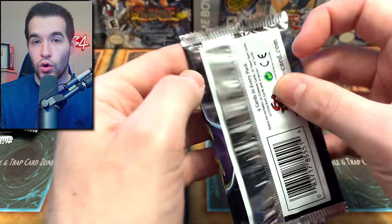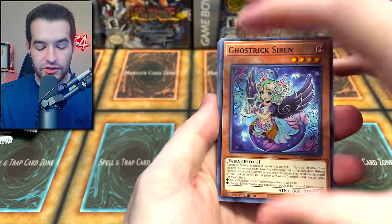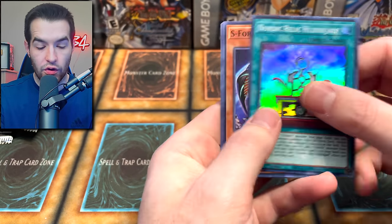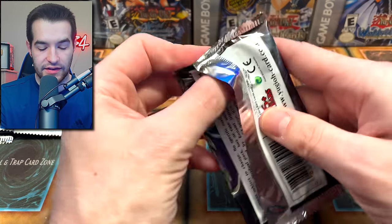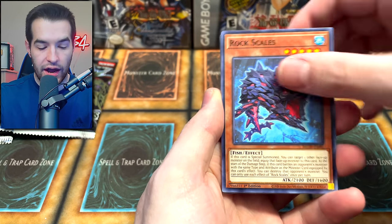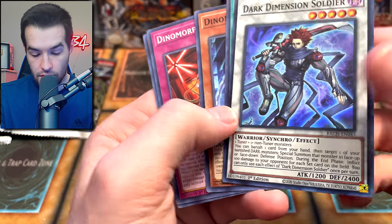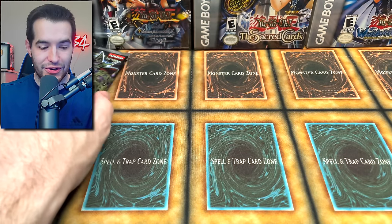We got a cool ultra rare — DDD. A lot of people like those. I never really played them too much, I played them a little bit in Duel Links. Epsilon, Darton, Nordic Relic — we still don't have our second secret rare, and we still have five packs left. We've got Skilled Brown, Rock Scales, Doll Happiness, Sylvine, Dart Dimension Soldier — is that a DDD card? It says 'Dart Dimension' so maybe.